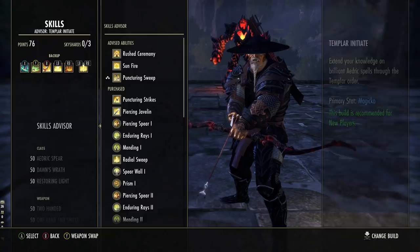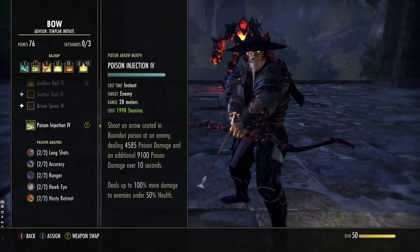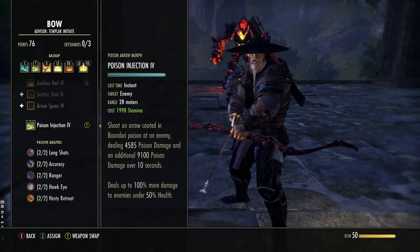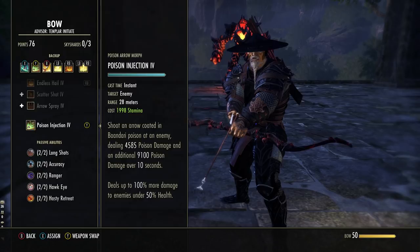Next up is Poison Injection. It's in the Bow skill line — last ability to unlock, starts off as Poison Arrow, morph it to Poison Injection. This does single target damage over time to the target it's attached to for 10 seconds. Not only does it do damage over time, but the lower the health of the target, the stronger it gets — so it's a passive execute at the same time. Just keep the skill running the whole time and it will get stronger and stronger by default. The other morph applies an interrupt but doesn't scale with low health.